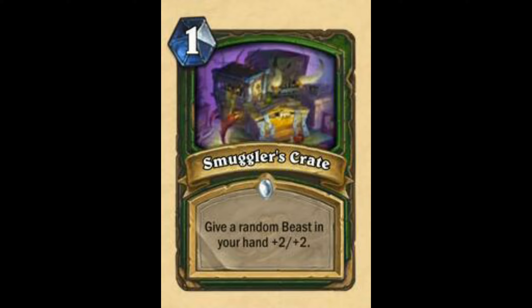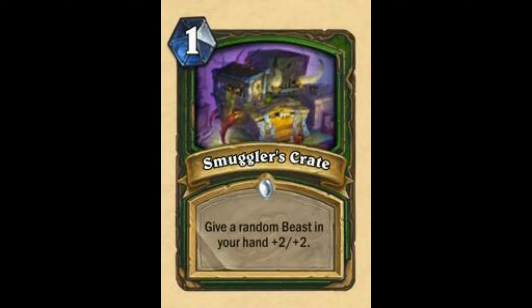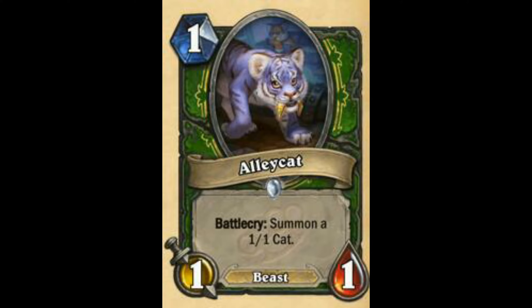Next is Smuggler's Crate. Lucky — this is a beast. If it is not a beast this will see zero play. Smuggler's Crate is already solid at 80-84. Just a good card — nothing much to say. See play in hand-buffing stuff. It's just like Stolen Goods: give a Taunt minion in your hand +3/+3, but this is +2/+2 and only costs 1 mana.